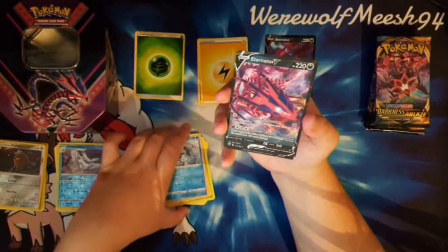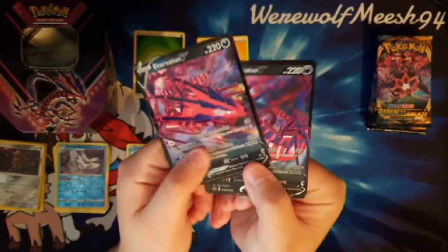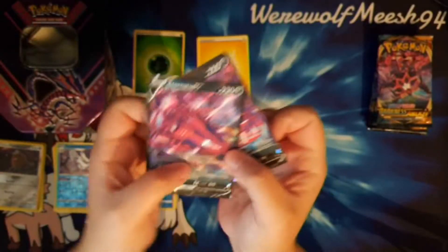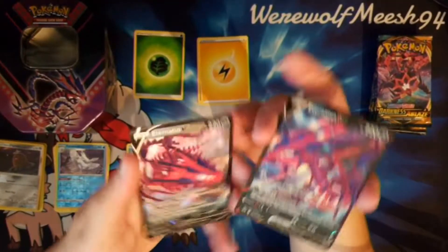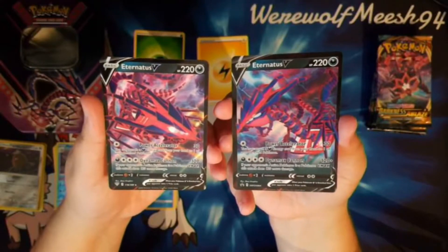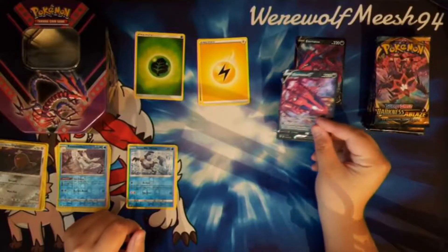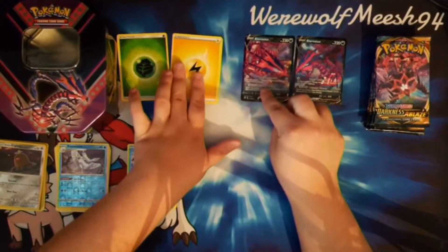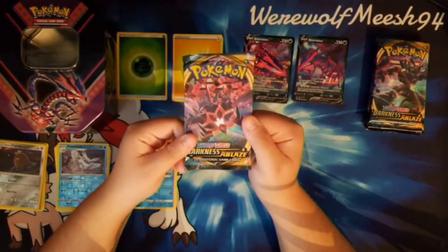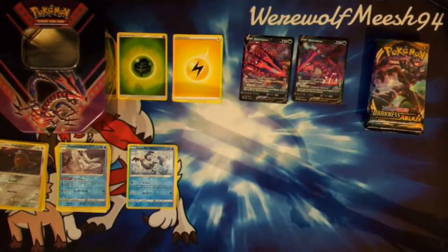That's actually really cool. There you go, you can compare the two now. So we've got the promo art, which is definitely an alternate art to the one from the set. They are exactly the same though in terms of attacks. Let me just hold them so you can actually see the attacks. That's pretty cool. I believe now I have a playset of Eternatuses, so I just need to get three more VMAXs. Put the non-identical twins Eternatuses next to each other.